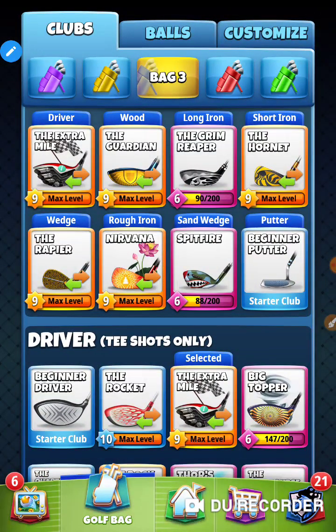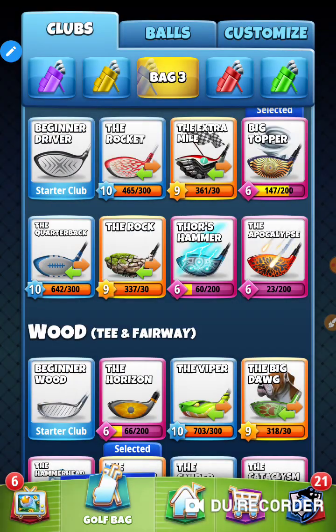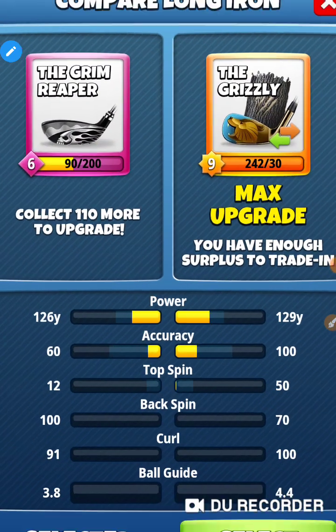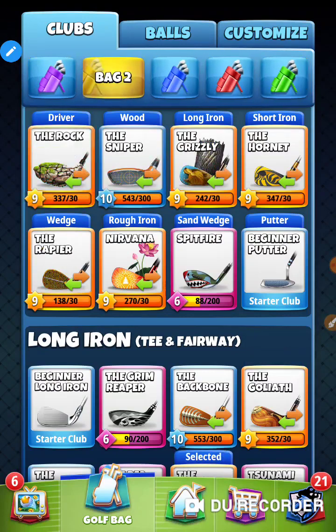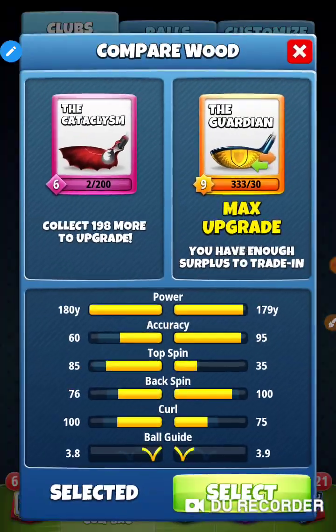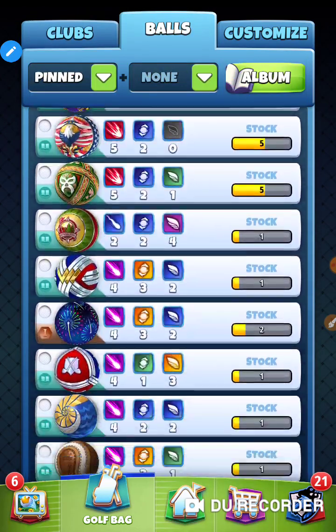Let me make sure I've got some bags set up. I want to switch this to become a utility bag — Big Tapa, Cataclysm. I don't think there's any holes here where I need a Goliath, so I'll just bring my Grizzly. Let's make sure I've got an accurate bag — a Rock Sniper. I've got a utility bag, two main bags, and a bag that's got some stuff in it. That's the bag I'm going to end up using with a Merlin on hole number 1.